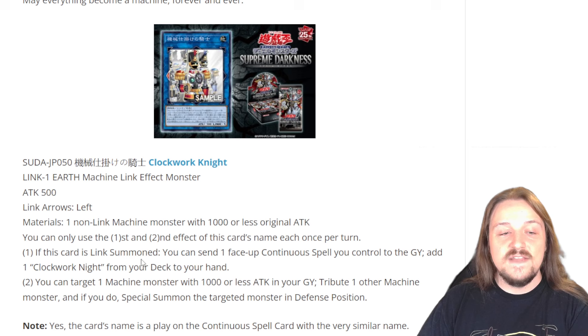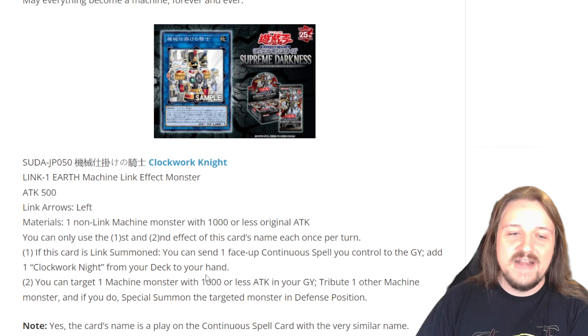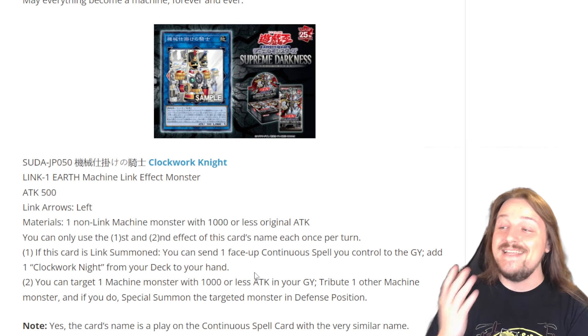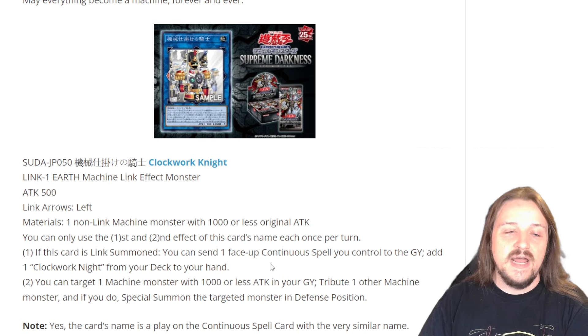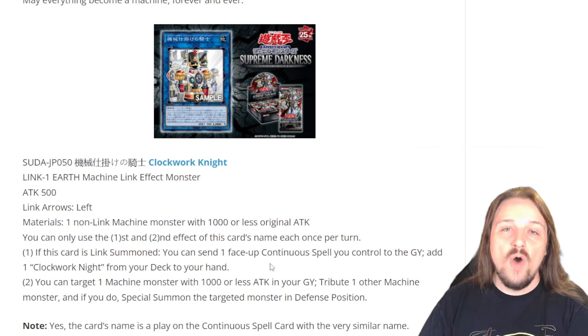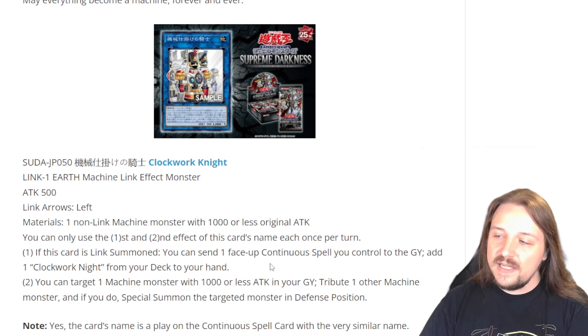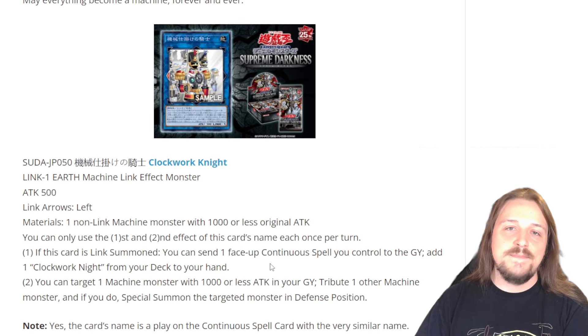For the first effect, if this card is Link Summoned, you can send a face-up continuous spell you control to the graveyard to add a copy of Clockwork Knight from your deck to your hand. That is an insane effect to instantly give us access to Clockwork Knight, because with this effect, Cyber Dragon Core is a one-card combo to completely rid your opponent of every single monster on their side of the field.